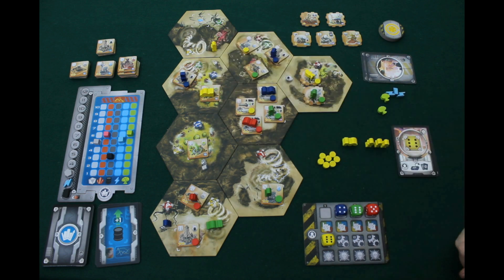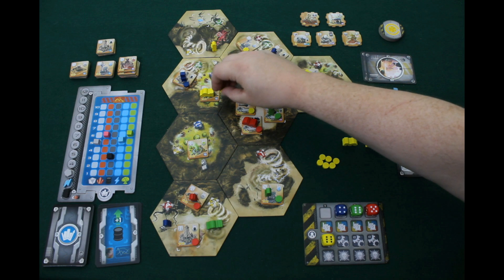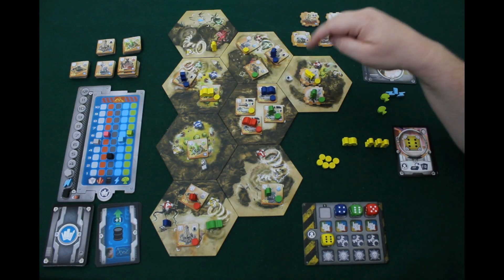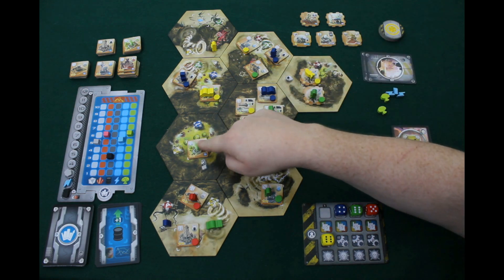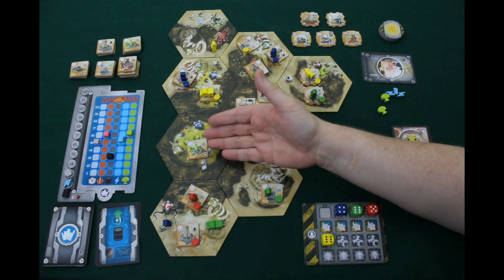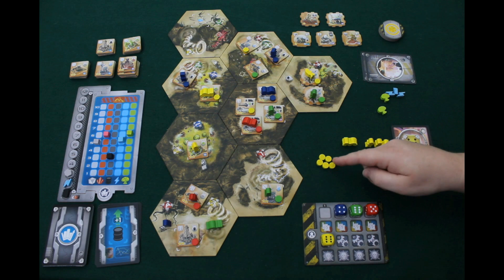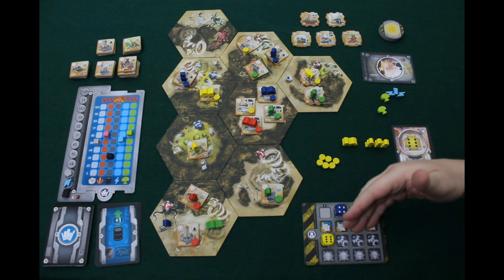Your scientist must move into the factory, and you automatically receive one automation token, meaning it is now controlled by you. Each factory on the board is controlled as long as there is a figure or automation token in it. If a factory has suffered damage with nothing in it, someone else can move in and immediately take control. If you move your scientist into an opponent's building and have five credits, you can pay them to place your own automation token, taking control.